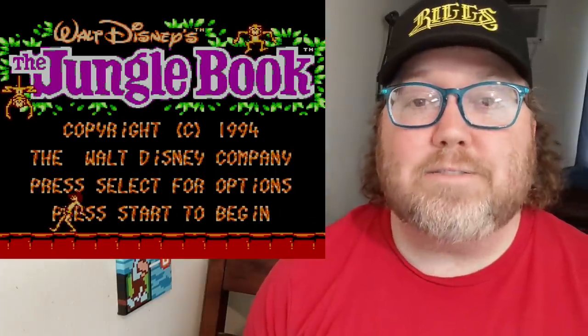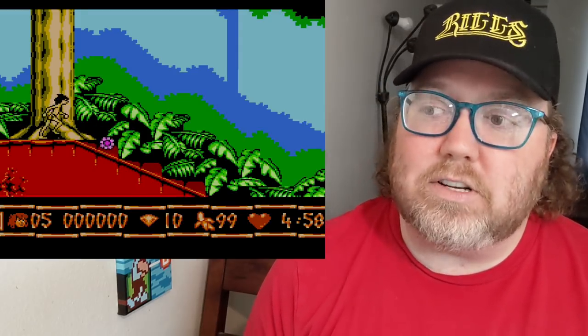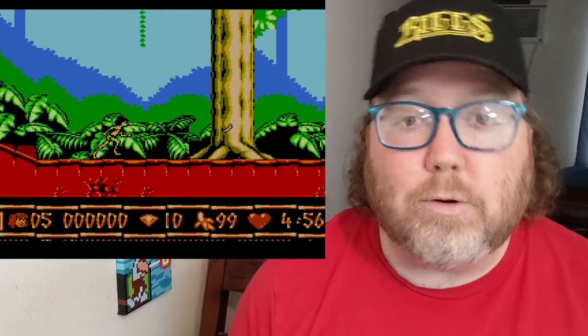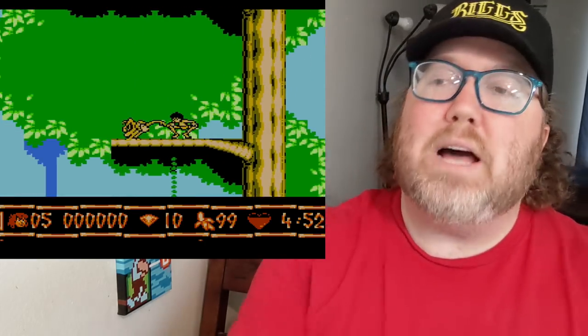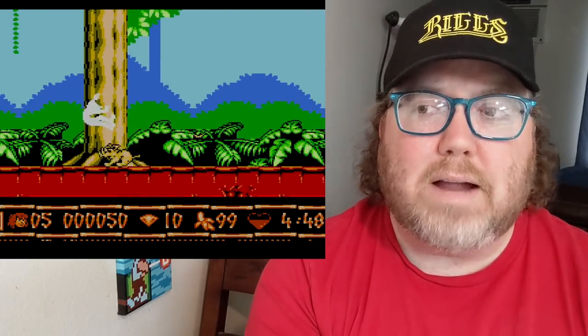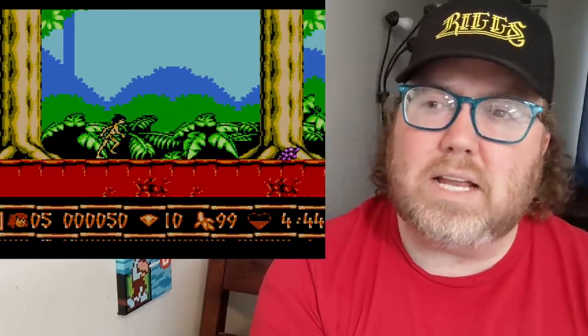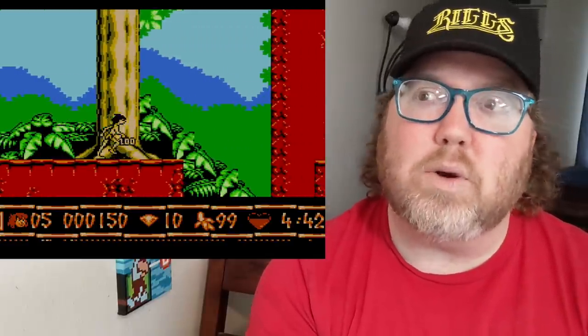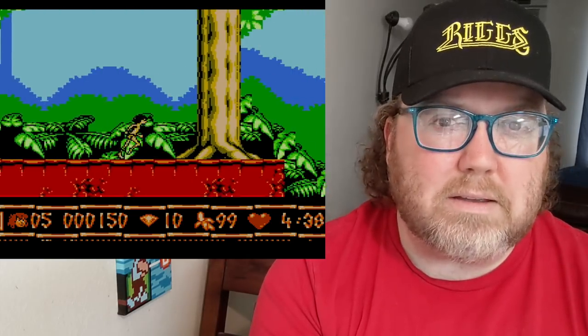The Jungle Book — this is from Disney, and Virgin Interactive did the NES version. I think it features some great animation for a Nintendo game. For some reason I remember Jungle Book having a comeback, and there was also a Super Nintendo version. Maybe it was in correspondence with its out-of-the-Disney-Vault release or something like that.